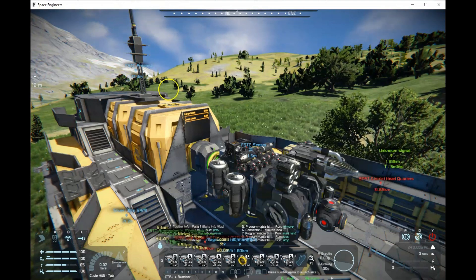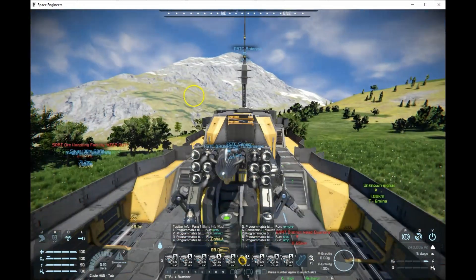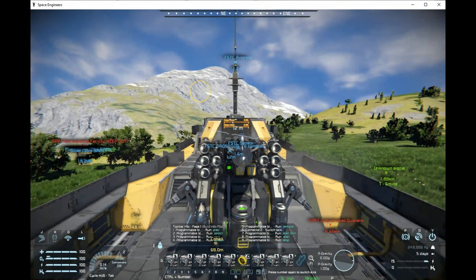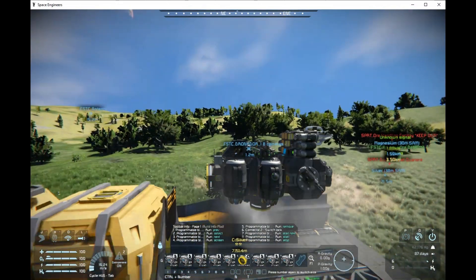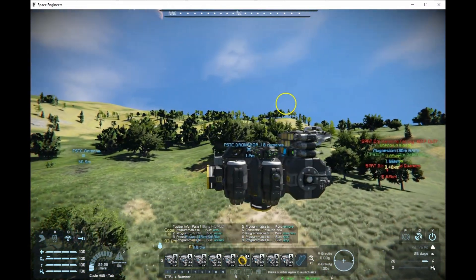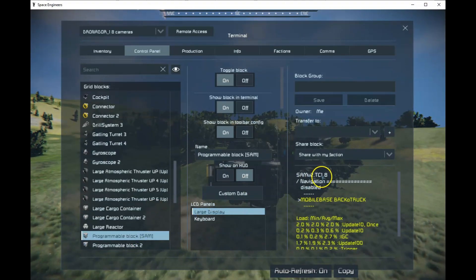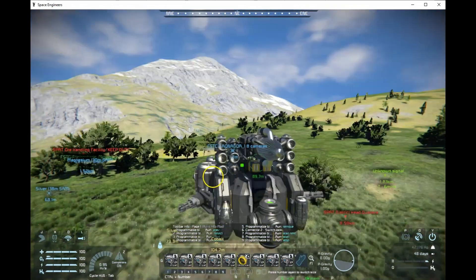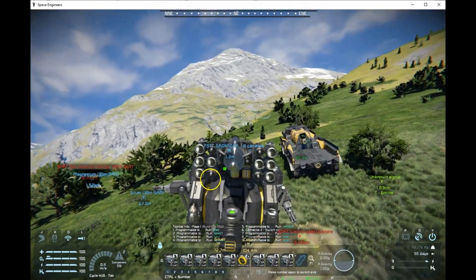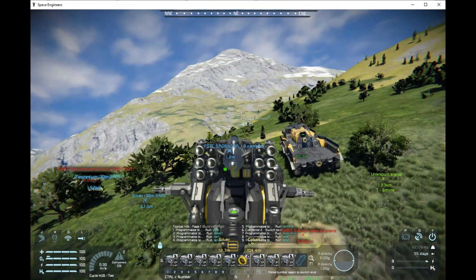Getting into the ship, turning it on — we're not level because the ship came out at an angle, so it's trying to self-level. I'll disconnect it and back up a bit. An important thing to verify: make sure this is running SAM TC 1.8, because older versions won't support these features. Some of my versions might work, but make sure you're on at least 1.8.